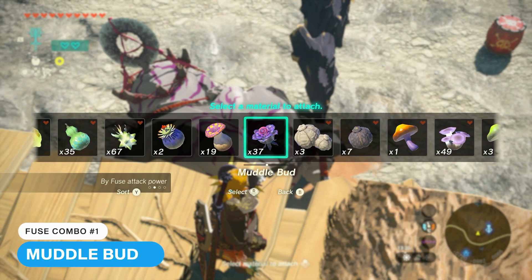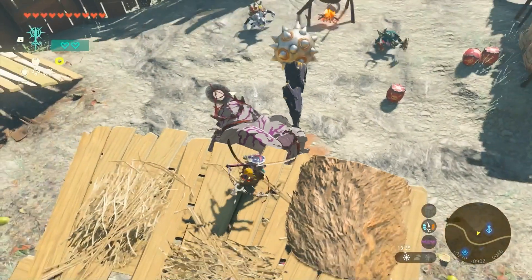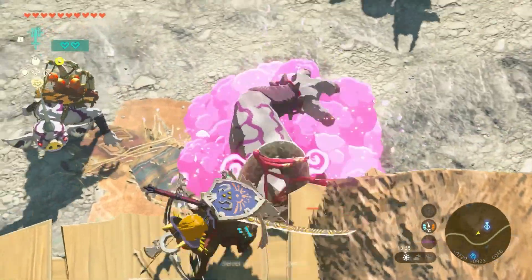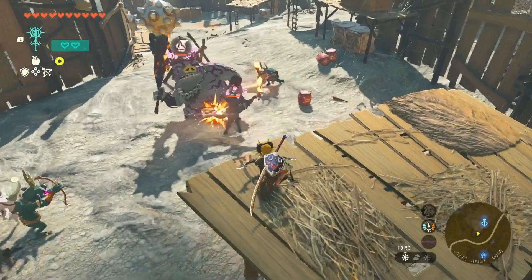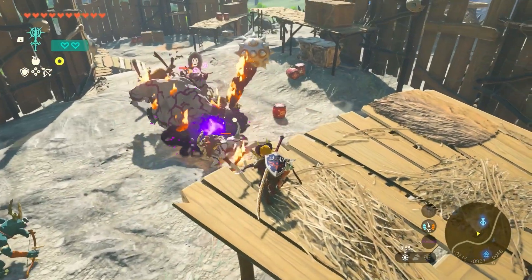Muddle Buds are a very strange plant found in the depths that sound eerily similar to a group of people in the Harry Potter series. They can be used by themselves, but the best results come when fusing them onto your arrows, particularly if you can fire multiple arrows at once — something we'll cover in a little bit. The moment they land, they'll turn your enemies against each other, giving you an opportunity to put your feet up and enjoy the action.